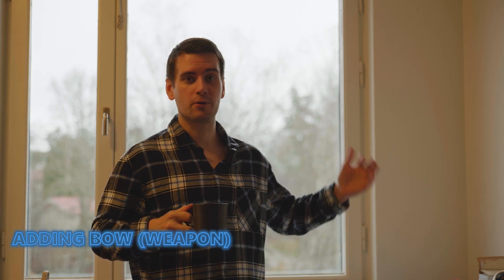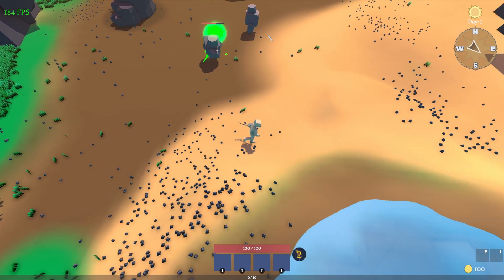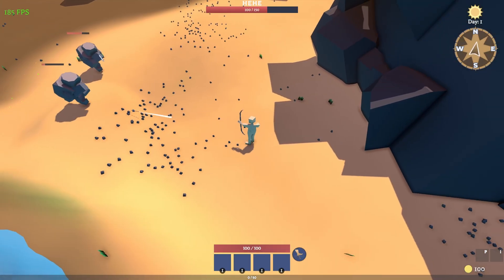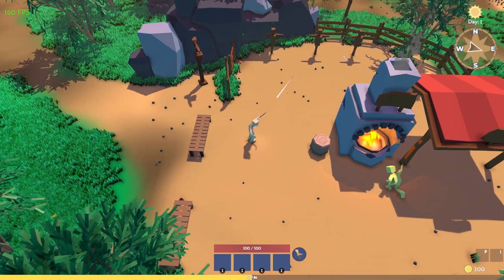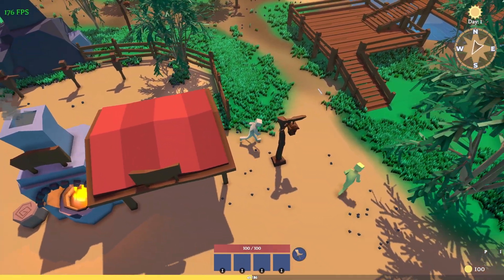I have been adding a bow to the game. It was a very long time since I added it but I hadn't really finished it, so it was time to fix that. You can see the arrow direction is now working — we can exactly point where we're going to shoot, the arrow gets destroyed, and we have a small finish effect. So now we've got a new weapon for the game, which is awesome.